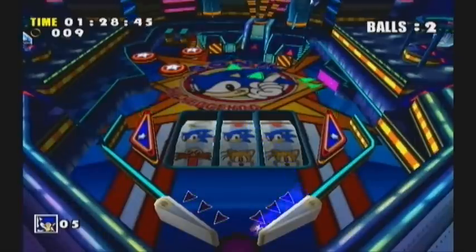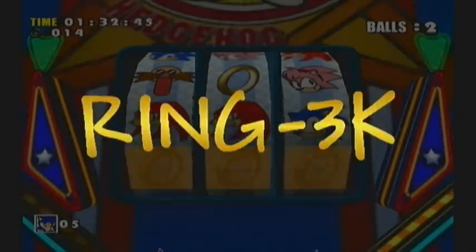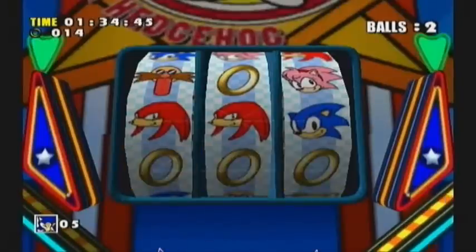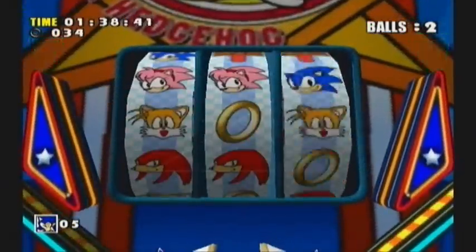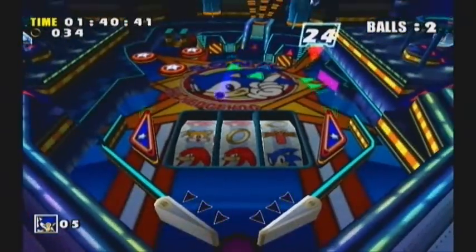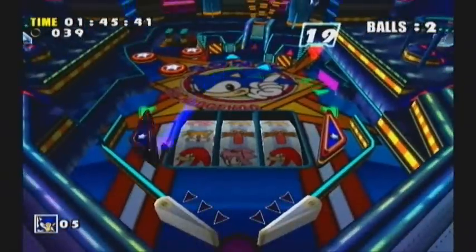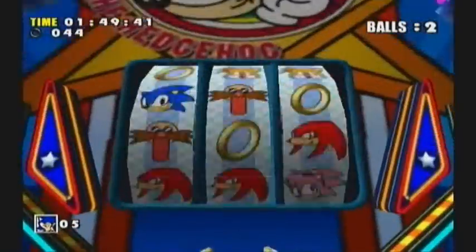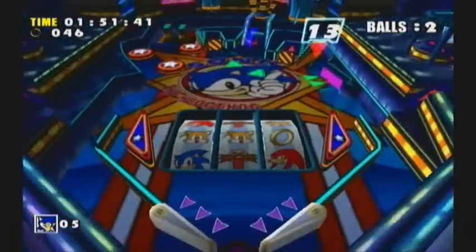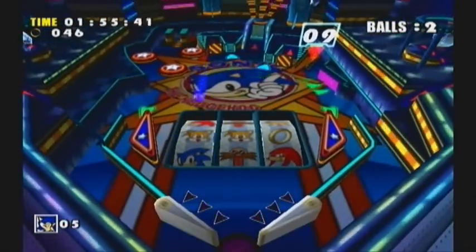And then we will continue on. Alright, here we go. And okay, I got one — I got 3k, or whatever. And I didn't get anything that time because I'm horrible. Alright, let's go. Almost had three Eggmans there — that would have been bad. I'm gonna get it again. Almost had three Tails — that would have been awesome, I think. That gives you quite a bit of rings, I think.